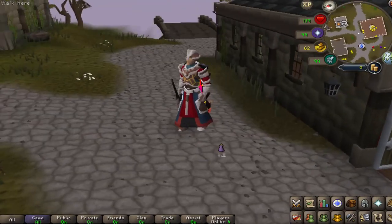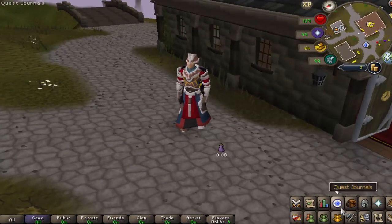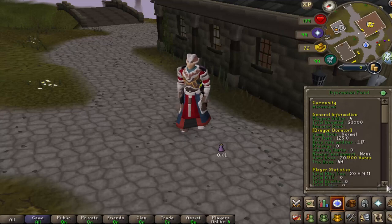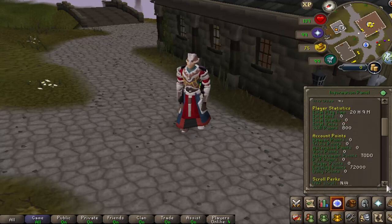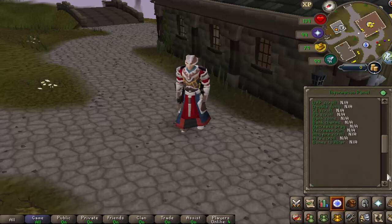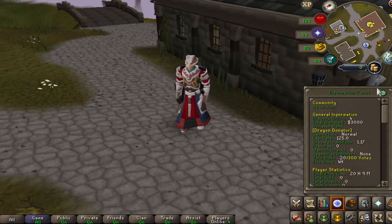Before we move forward and showcase the teleportation system and content outside the home area, let's go ahead and showcase some of their features. There are a lot of cool things in their quest tab — things like your player statistics, account points, scrolls, and so much more, all accessible through there.